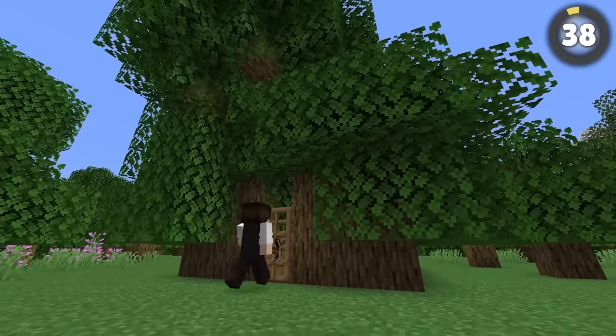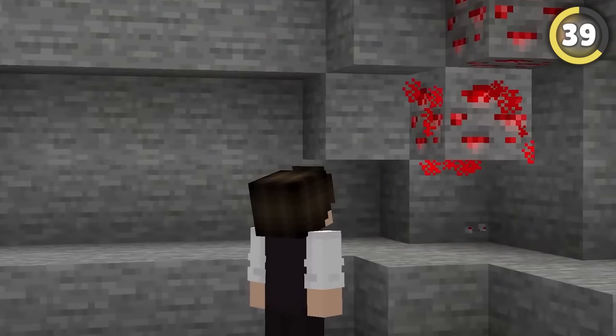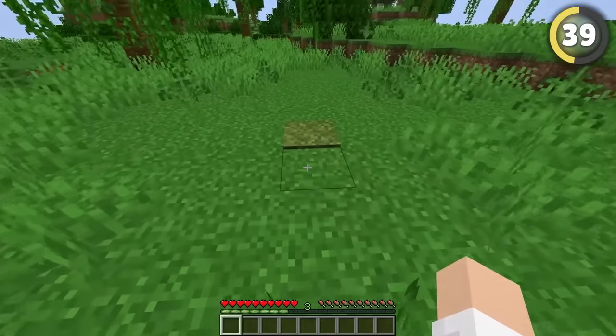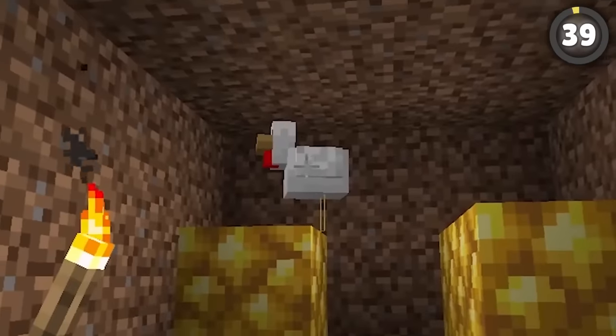Walking over or punching redstone ore activates observers, meaning you can create hidden cave bases really easily, or even hide some under a carpet or snow for a hidden entrance that'll probably just end up getting activated by a chicken.